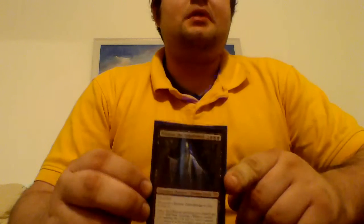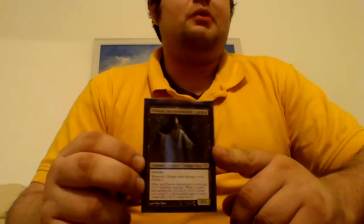Next is Mikaeus, the Unhallowed. He's a legendary zombie cleric with Intimidate. Whenever a human deals damage, you destroy it. Other non-humans you control get +1/+1 and have Undying. I've had Mikaeus out with Marchesa — they work pretty well together. She doesn't get persist, but as long as she has +1/+1 counters on her she's good. It just makes things very difficult to deal with.